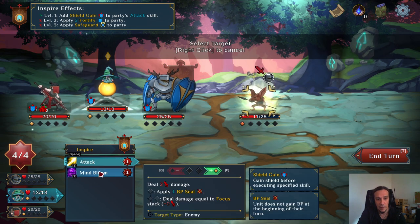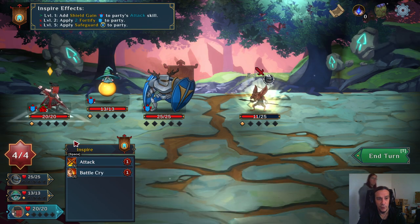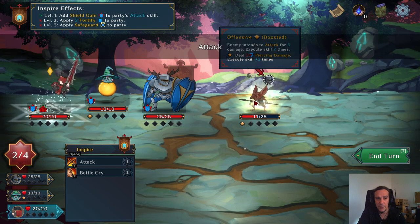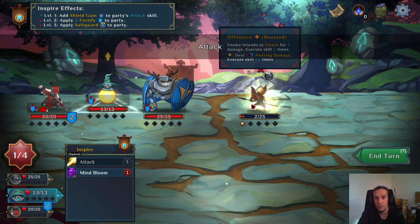Mindbloom applies focus. Focus is a special resource for the mage — he exclusively uses that. We're going to use battle cry and spam out all the attacks we've got. That should be enough to take down our enemy.